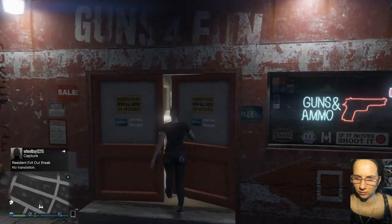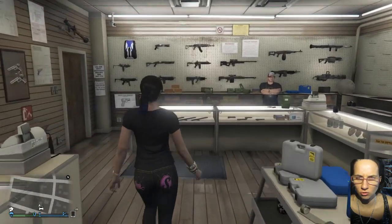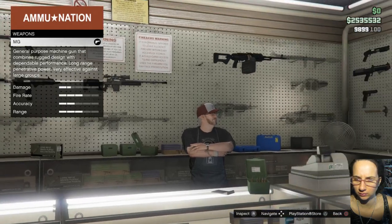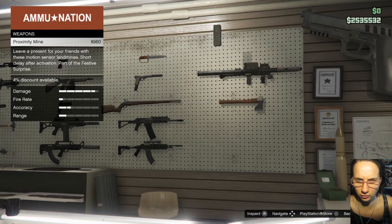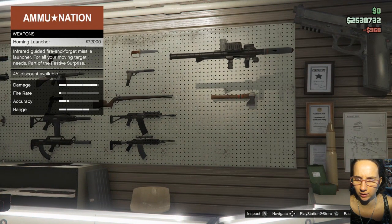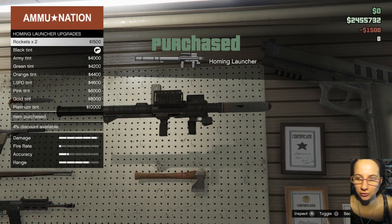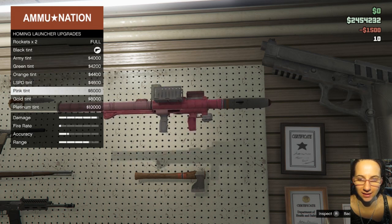Let's see what they have new from the gun shop. We gotta go all the way to the right. I haven't unlocked anything. Oh, that looks new — Proximity 9. Let's get all the way as far as we can get. A homing launcher? Oh yes! I am so excited. We'll get 10 of those, and let us make it pink, because pink is what's best for business.